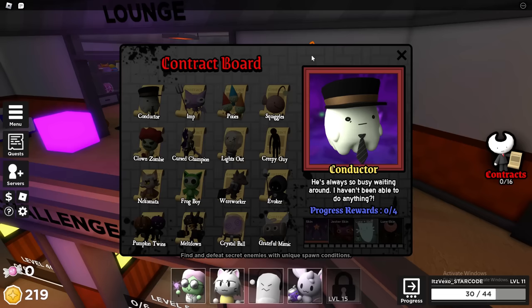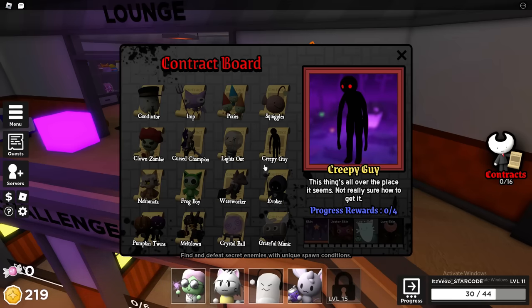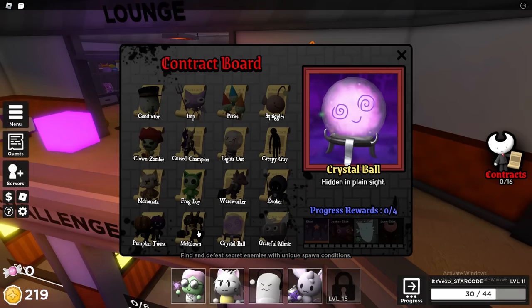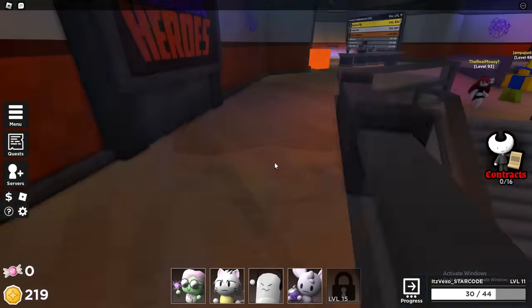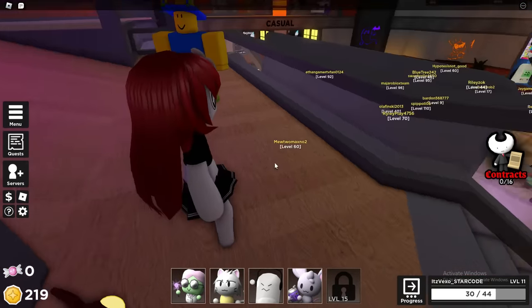Here are the 16 contracts I'm going to be showing you guys, and how you do all of them. To complete all of these contracts, they are basically scattered around the map. The crystal ball is hidden in plain sight. Basically, what you need to do — they are pretty much scattered around the entirety of the map inside of Tower Heroes.